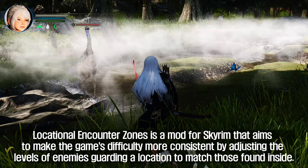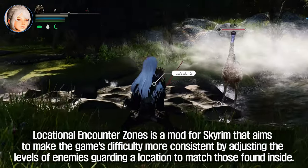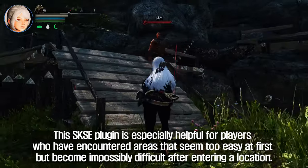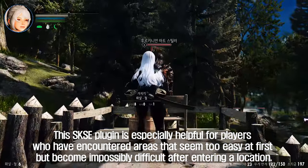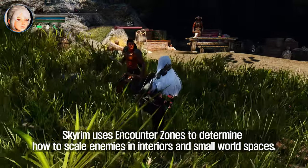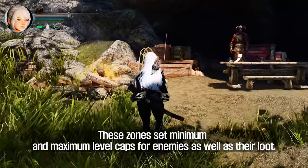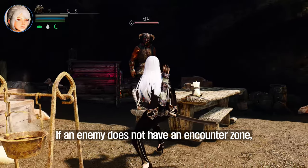The third mod to introduce is Locational Encounter Zones. Locational Encounter Zones is a mod for Skyrim that aims to make the game's difficulty more consistent by adjusting the levels of enemies guarding a location to match those found inside. This SKSE plugin is especially helpful for players who have encountered areas that seem too easy at first, but become impossibly difficult after entering a location. Skyrim uses Encounter Zones to determine how to scale enemies in interiors and small world spaces. These zones set minimum and maximum level caps for enemies as well as their loot.